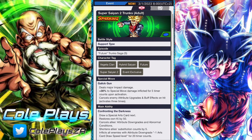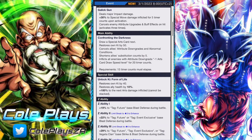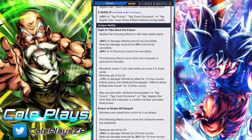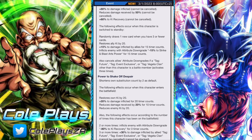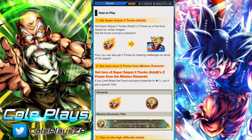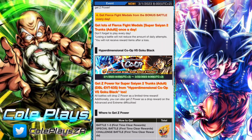This event is for Super Saiyan 2 Trunks adult — apparently he's an adult in Legends but a teen in Dokkan, but I'm not going to get into the semantics. Trunks is a Fierce Fight unit. Fierce Fight units are event exclusive units and the main way you're going to unlock Z-Power for Trunks is through completing his missions, whilst also farming his Z-Power from Hyper Dimensional Co-op.